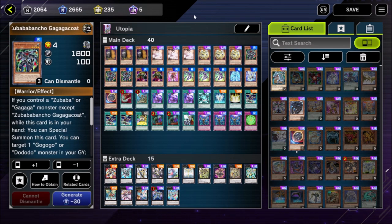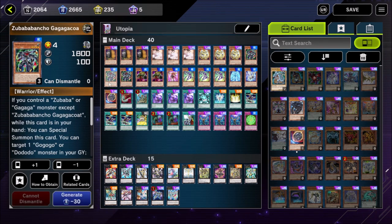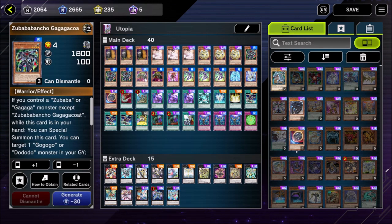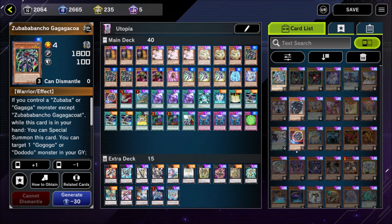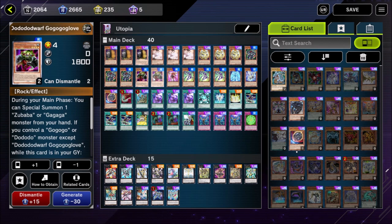Zubaba Bancho is the next part of the trio, and the second best one in my view — that's the reason we play three of each of these and only two of the Dododo Dwarf. If you control a Zubaba or a Gagaga except for this card, you can special summon it from your hand. Our Onomatopoeia cosplaying as a Zubaba will let us special summon Zubaba Bancho. It also has an extra effect to special summon a Gagaga or Dododo monster from your graveyard back to the field. In a lot of combos you'll use this to summon those two, then use them as material for an XE summon of ZS Utopic Sage, detach them to special summon the Ascended Sage, and the Zubaba Bancho activates to return the Utopic Onomatopoeia back into play — that's your bread and butter combo.